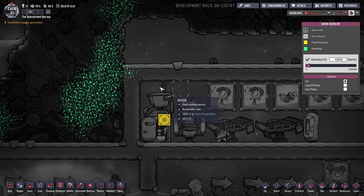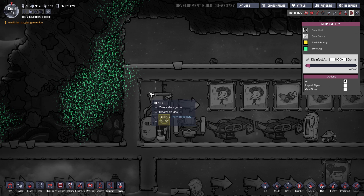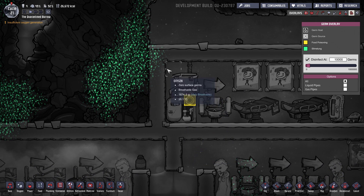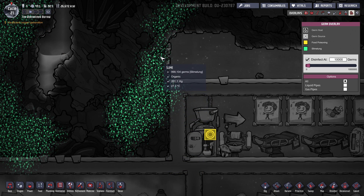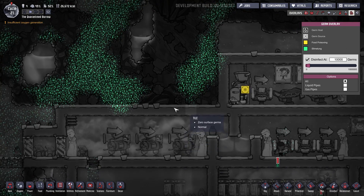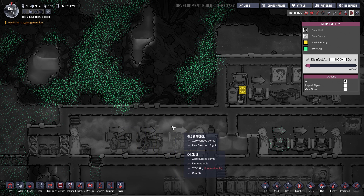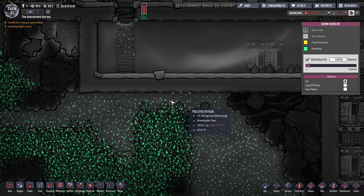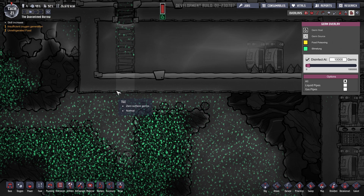Slime lung germs don't like to float around in clean oxygen, so as long as your oxygen is clean and breathable, it shouldn't present too great of an issue. To avoid germs passing through tiles, you can simply dig away the material that's next to the building so it's not touching it. Here you can see slime lung passing through tiles in this space, but it's all a chlorine environment so there's no risk. Below this section, where the slime-lung-containing material doesn't actually contact the tile, the transfer rate is very, very low — basically normal with zero surface germs.